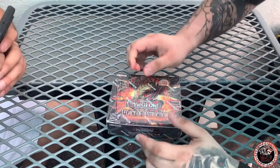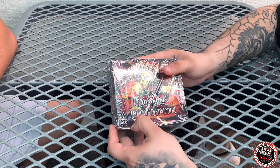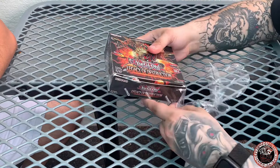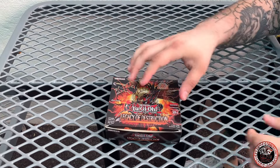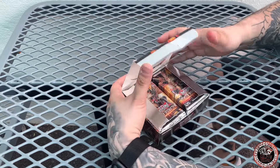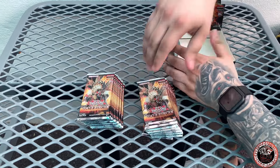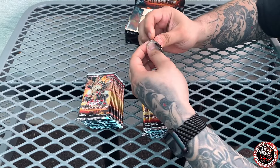I have one box here of Legacy Destruction and we're going to open it up. What we really want to see out of this box is of course any of the starlights — that's a given — but I think the biggest thing for me is the Voice stuff. This is all Euro stuff here so we're super excited to open this up and see what happens. We'll pull the packs out and start opening them one by one.